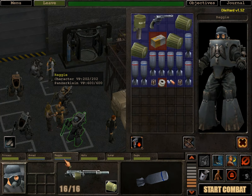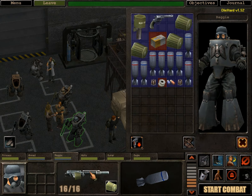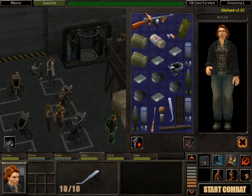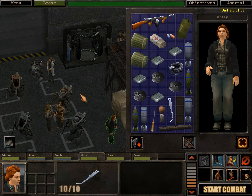Reggie, on the other hand, is fully decked out to deal explosives to anything and anyone that might need some. He has this 16-clip magazine MG-FF automatic cannon which also has a burst fire mode. According to the description, burst fire rate is 3, and it costs 1 AP more than doing a snapshot — which is fun. Holly is going to use a Panzerklein — she has another MG-FF cannon as well as a mortar.